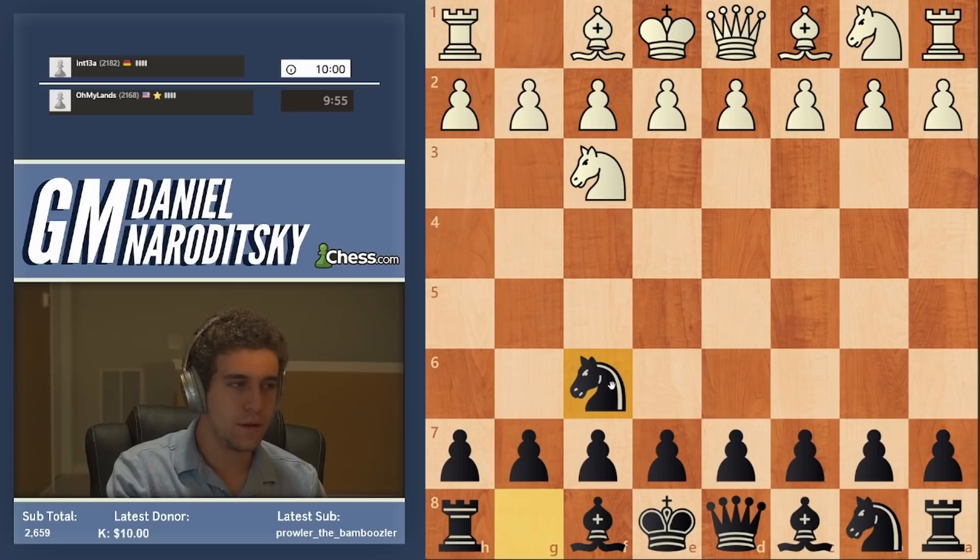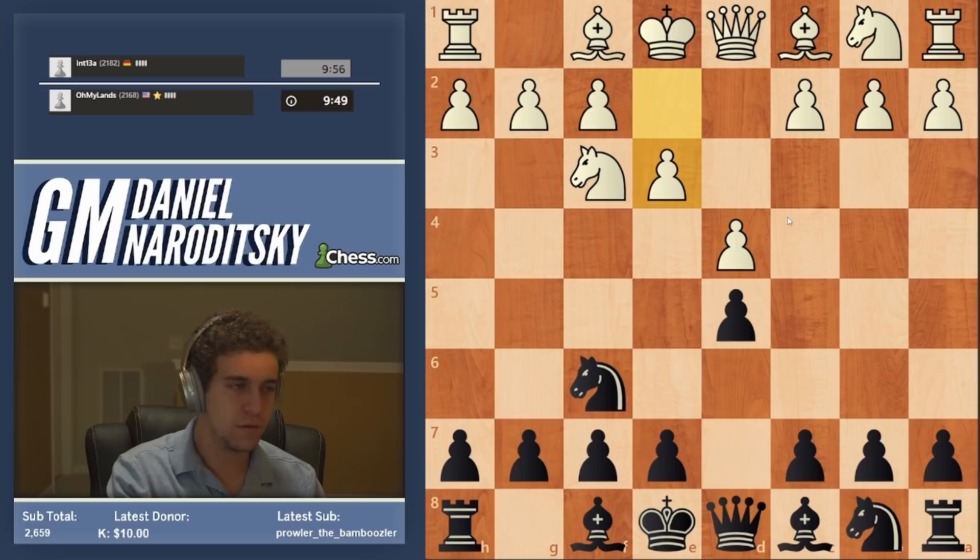All right, we're black against int3a. I guess we can go knight f6. Let's play d5. I want to play d5.